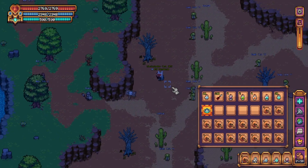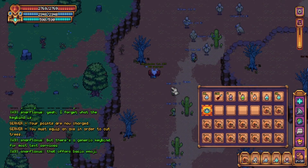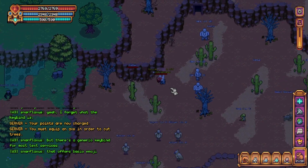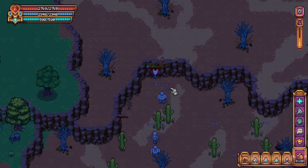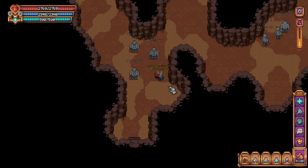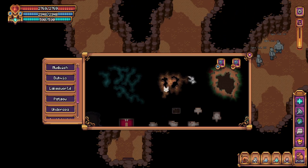Upon entering the desert, we are going to head north towards a cave where we will find our first artifact. Entering the cave, you'll want to immediately start heading northeast — east as much as you can, and then north.